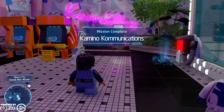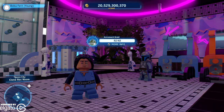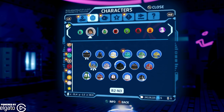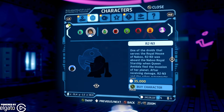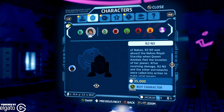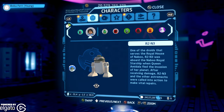That one was easy. And we have unlocked R2-N3. Looks like it's going to be my second to last astromech. One of the droids that serves the Royal House of Naboo, R2-N3 was aboard the Naboo Royal Starship when Queen Amidala fled the invasion of her planet. After receiving damage, R2-N3 and the other astromechs were called into action to make vital repairs. Guess what? It says that on like every astromech.